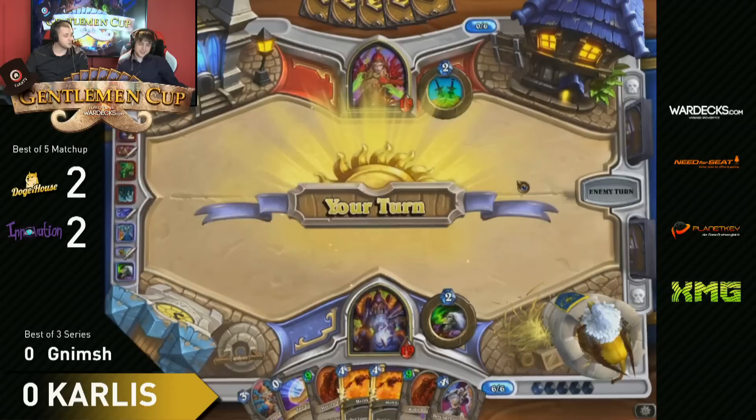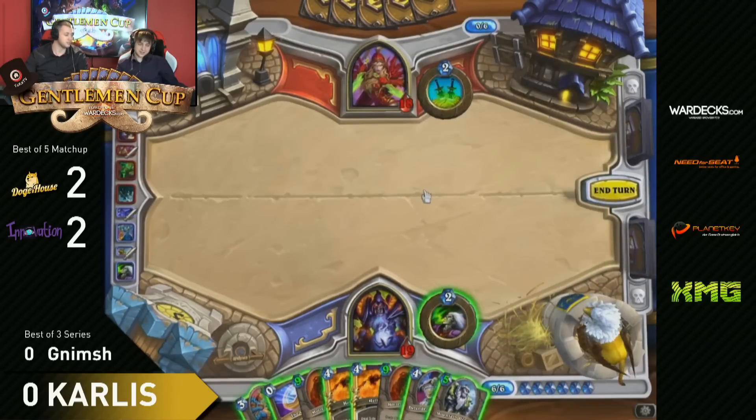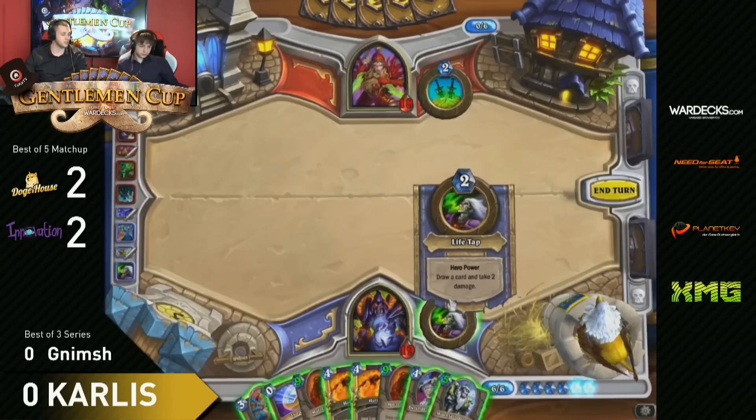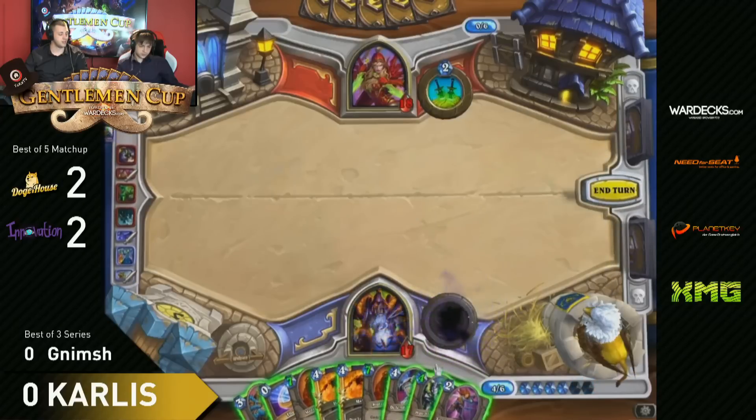What does Carlos want to do now? Drop down a Molten Giant. He just plays the Molten Giant. Good job for Nimsh still having a Sap in his hand. Carlos might Lifetap here, but he would already be down to 17 - that's pretty risky. He still goes for it plus Sunfury Protector. And there's 10 damage for Nimsh - with a Shadow Stab it would be 16 damage, not quite enough.